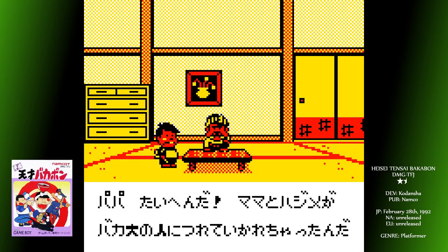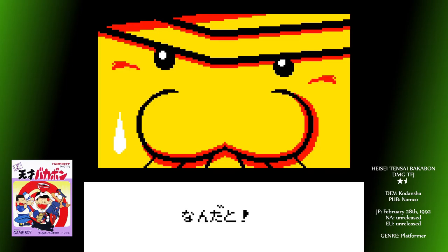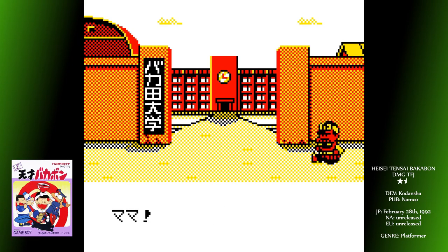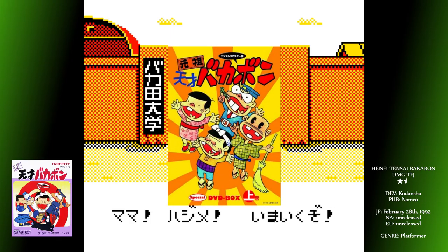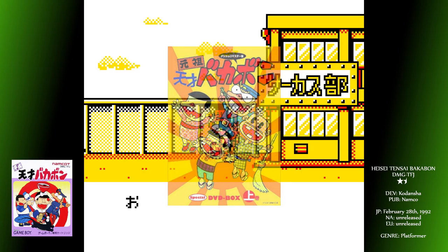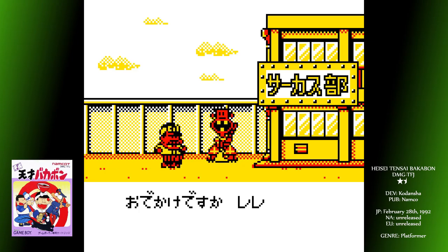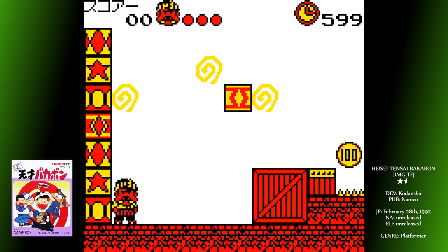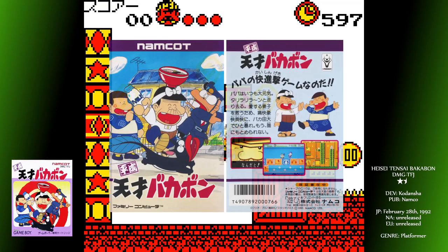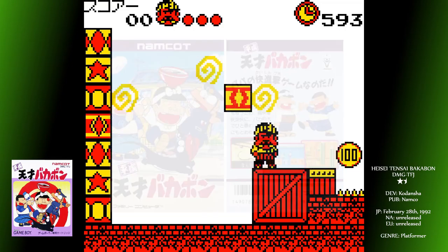We're certainly learning about a lot of cool little niches of Japanese culture on this journey. Tensai Bakabon is a pretty old manga series that dates back to 1967. It follows the misadventures of a dim-witted boy called Bakabon and his equally idiotic father. This video game tribute also came out on Famicom as a Japanese exclusive. Tensai Bakabon is the name of the little kid in the show.